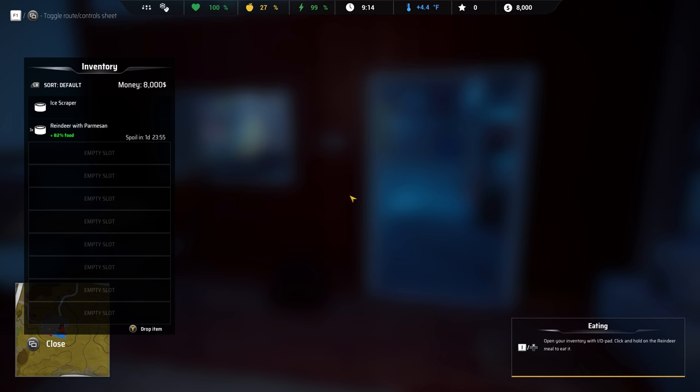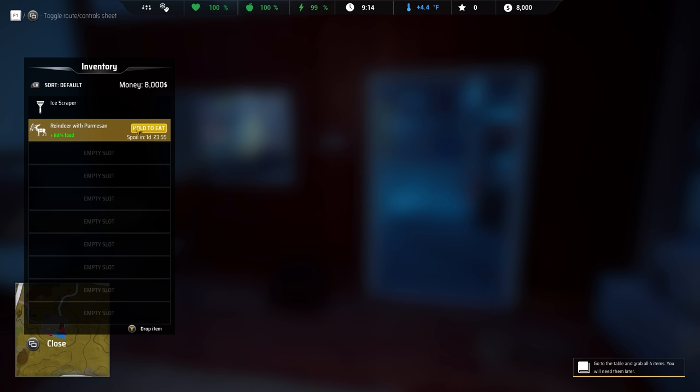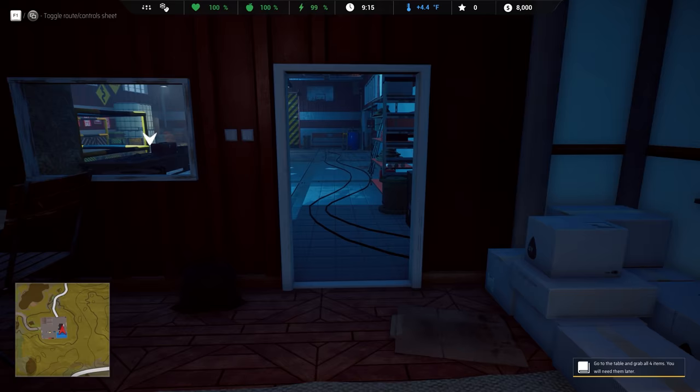I hope in your inventory with D-pad up. We can eat that reindeer with Parmesan. We'll eat one, two, and three. And now our little apple at the top is at 100%.